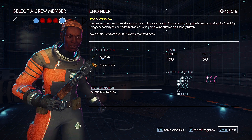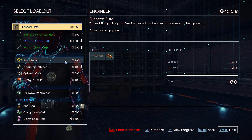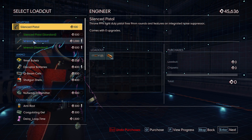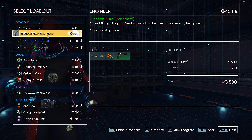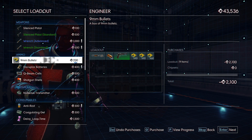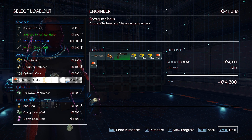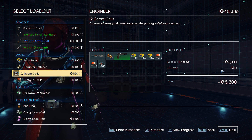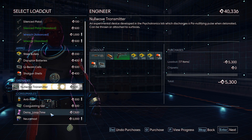Her default loadout is a wrench and spare parts, so definitely want to go with that. I've got the advanced wrench up to blue already. We want to get ourselves a good pistol — I get three sets of 90, pretty good start. Some shotgun shells, some Q-beam cells just in case. We're at 5,000. The null wave, okay.